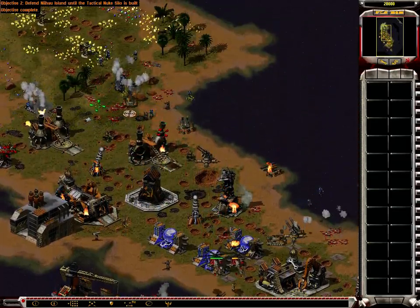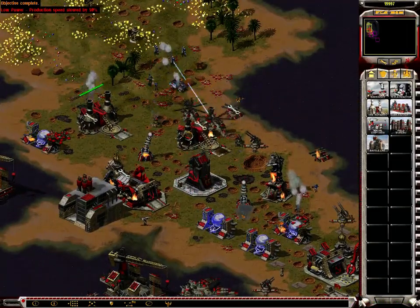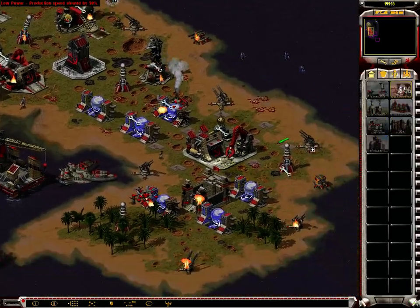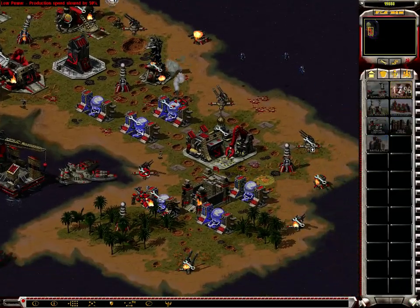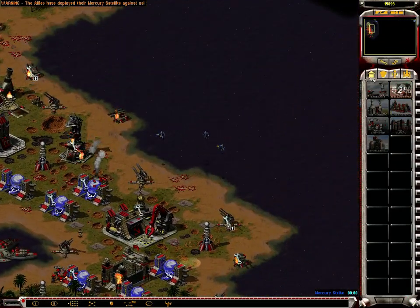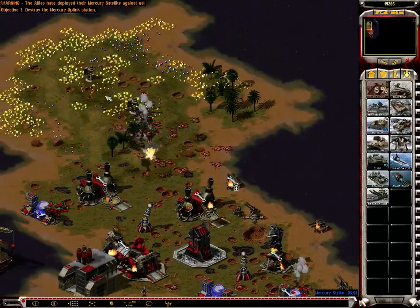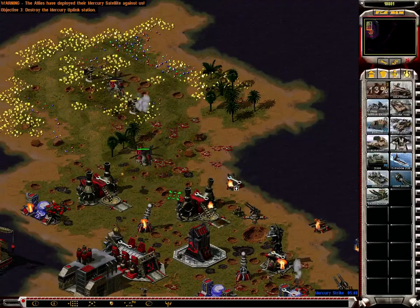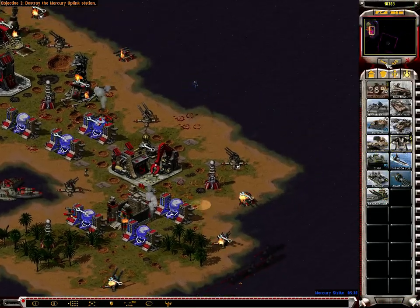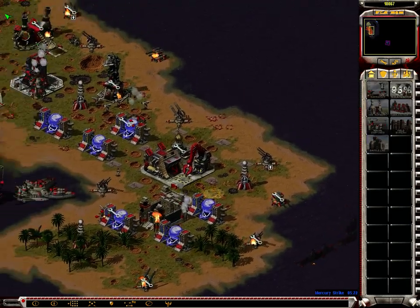They built the nuke silo — very good. We get the base, which is good and bad. Now we have to defend it, and our position is not very good. More enemy units incoming and we are on low power.